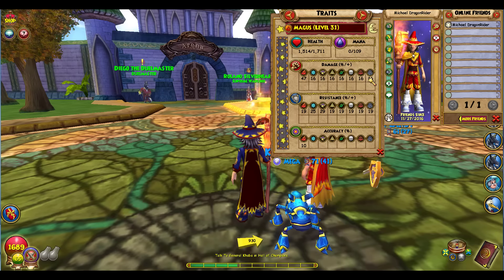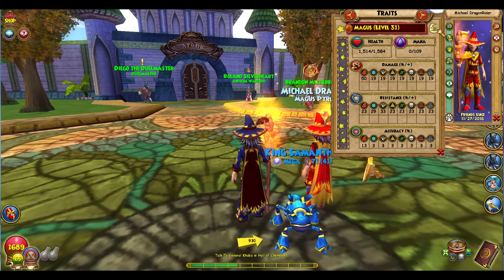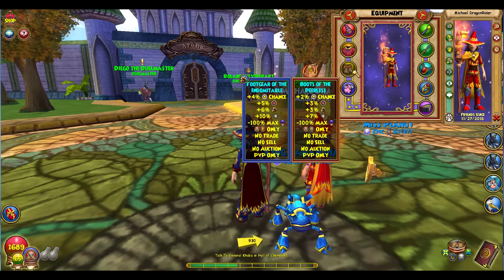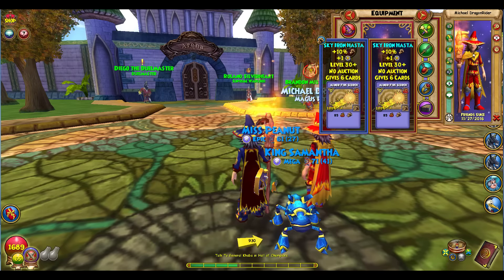Those beginner stats are good enough to get you to Veteran at least. Once you reach Veteran, you can buy the Veteran's Boots from the crown shop for a little bit better stats. With the Veteran's Boots you'll have 50 damage, 23 resist, 13 accuracy, 39 power pip chance. I bought these because I didn't have the Mount Olympus boots, but if you have those you don't need to worry about buying the Veteran's Boots.